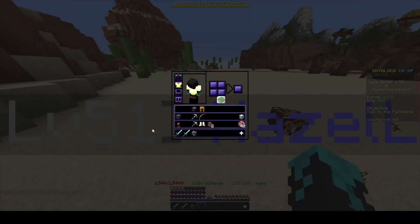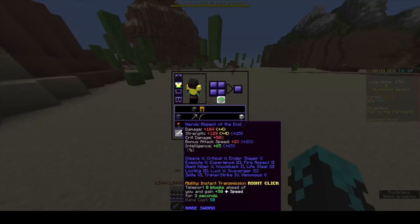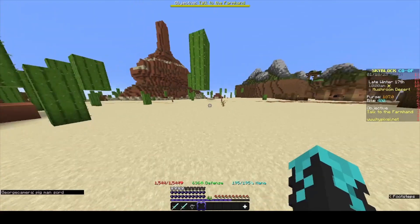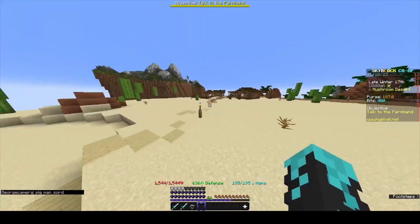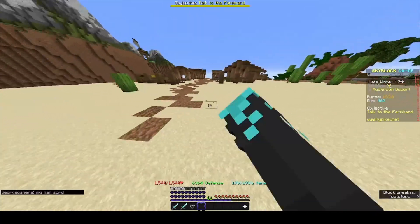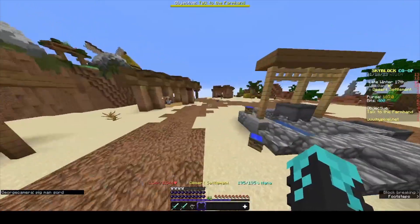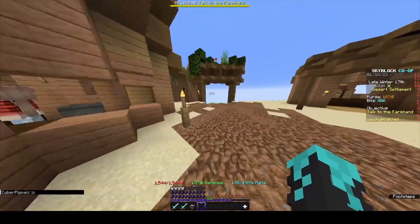Then I bought the Aspect of the End - I've actually been using it forever because these are my main weapons so far. I kept doing the sand farming until I got another million, then I bought Young Dragon Armor.